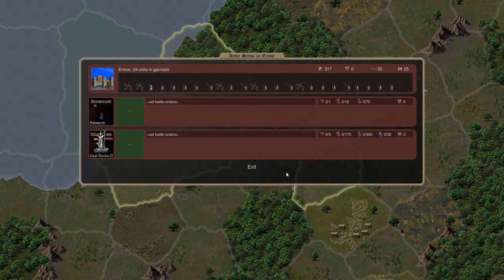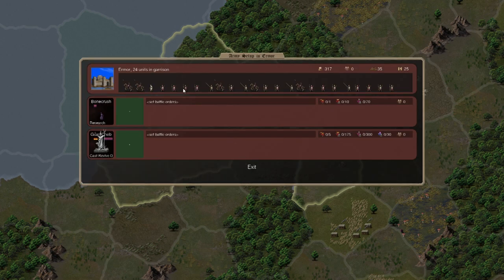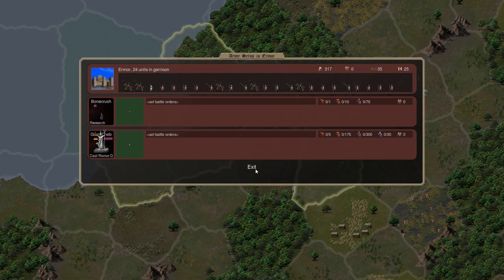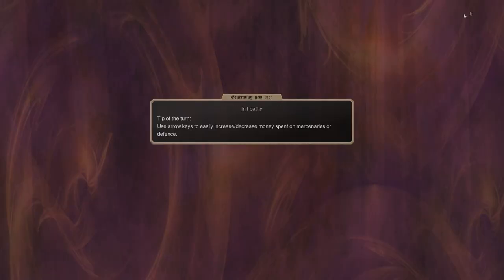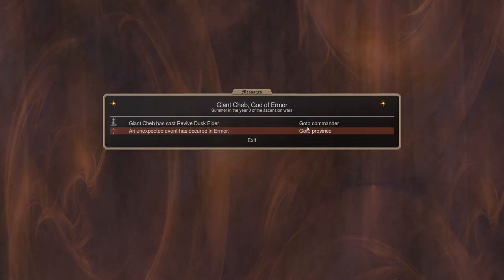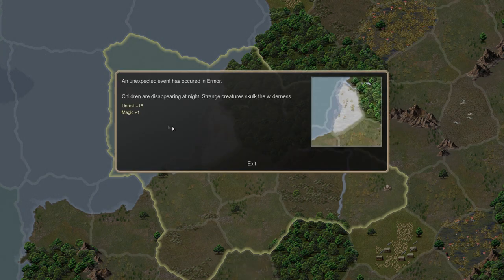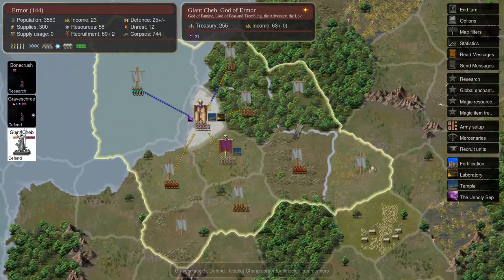More undead have spawned in the meantime — we've got some heavy cavalry, more infantry, and some basic zombies. That's it for now, let's end the turn. An unexpected event — more unrest and some magic. That's fine. Doesn't matter if the population is unhappy because they're all being killed off anyway.